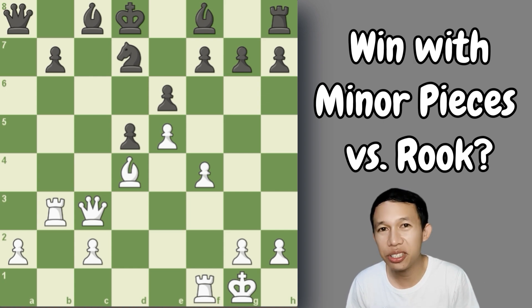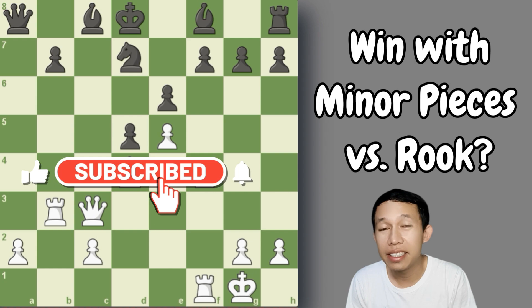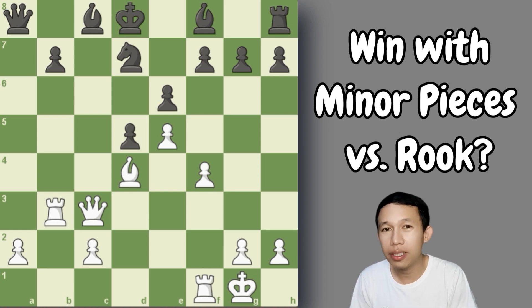But before I start the lecture, please don't forget to subscribe to my channel, click like, and tap the notification bell in order for you to be notified of my future video uploads. Without much talking, let us all start and study this middle game strategy in this imbalance — two minor pieces versus a rook.